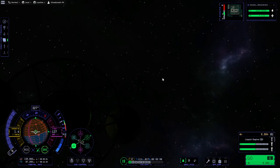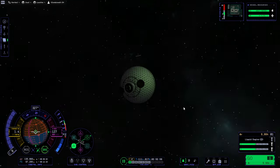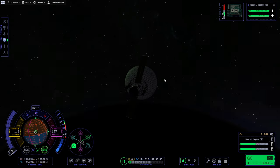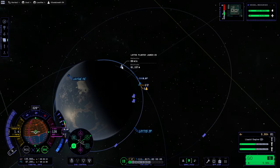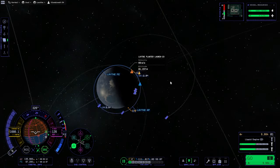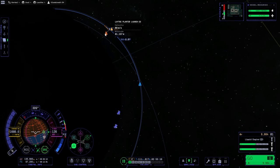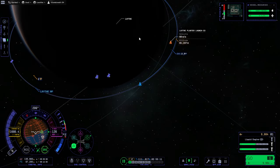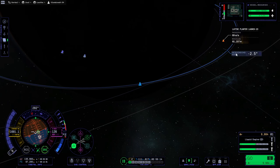Okay, we're in theory really close to it. There it is - no wait, this is not it. We're at the station. Where's my plane? Oh there it is. It's just in a really close... where is it? I can't actually see its orbit line.